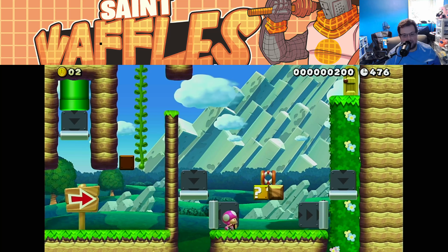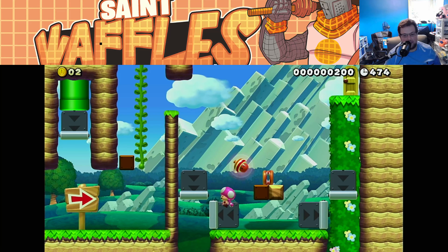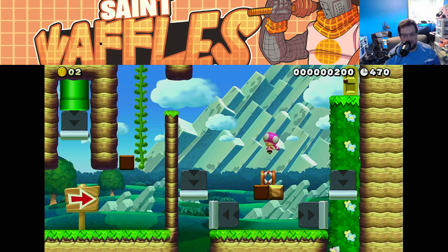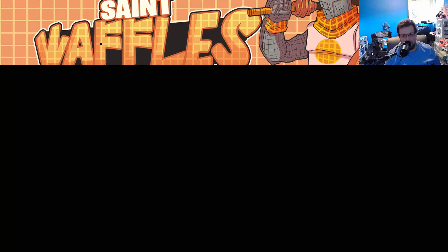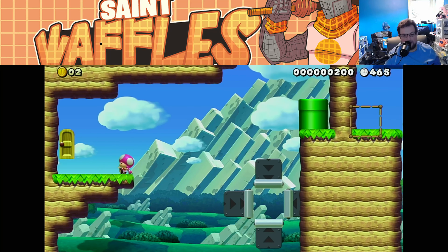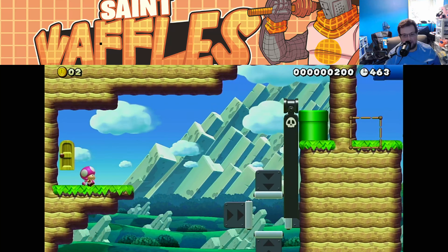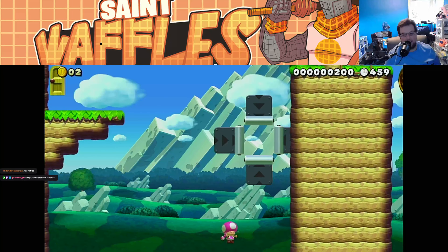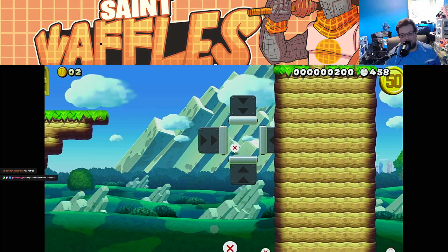Let's see if we can get this. I don't know if we can, but let's try. I was pretty close actually. I got to jump on the cannon, I think. Yeah, I think the cannon would be good. Dexter's here — hello, Dexter. How's it going?